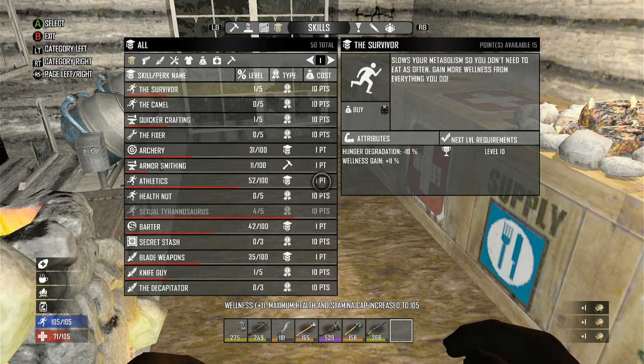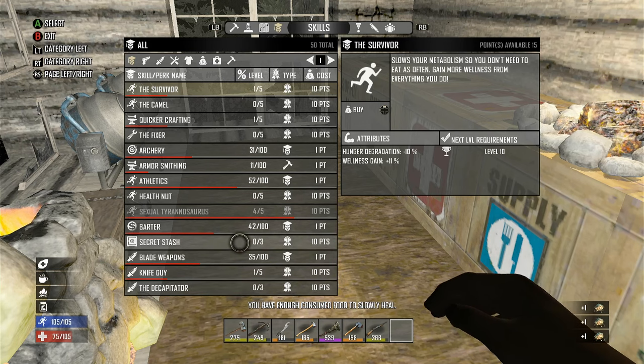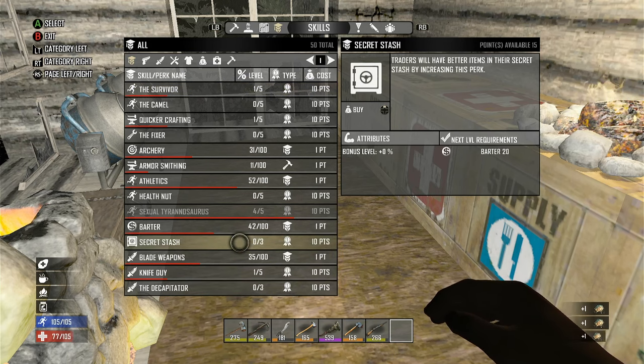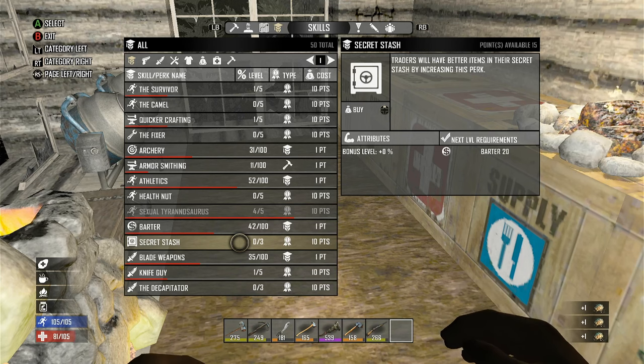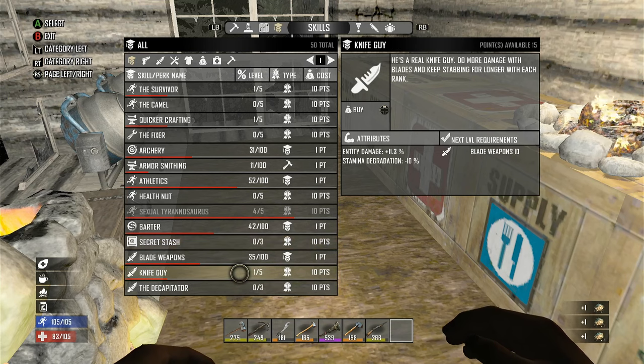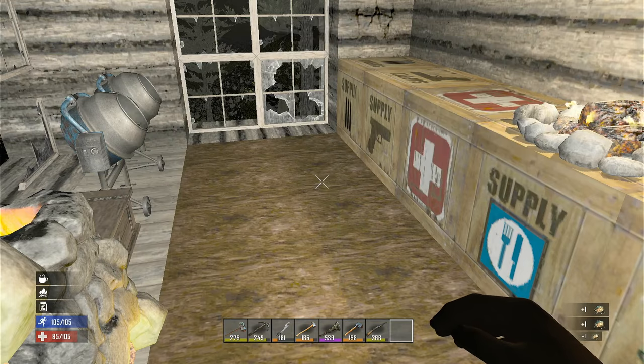Let me check my skills before we log off real quick - fifteen skill points. What do we want to go into? We could do secret stash, we haven't put any points into that. Or we can do knife guy. Let's do decapitator - increases chance to dismember or decapitate a zombie with each rank using a bladed weapon. Let's do decapitator. Heck yeah.